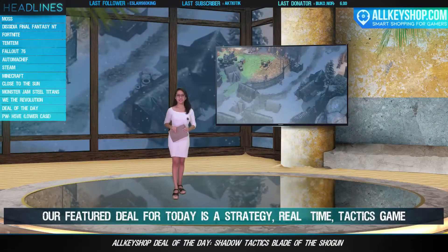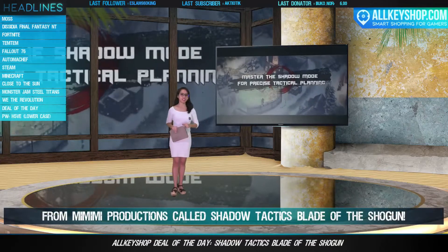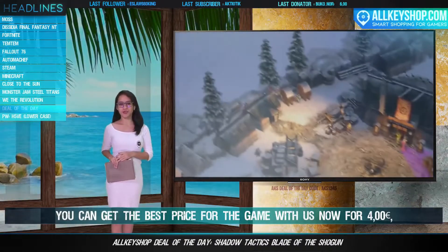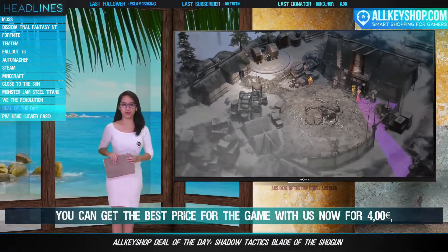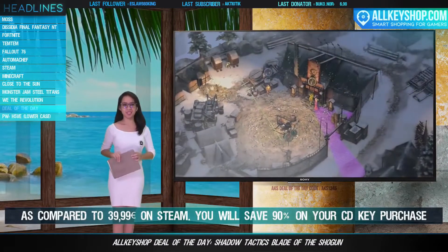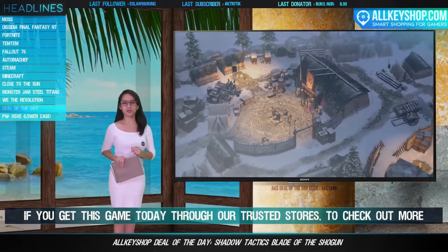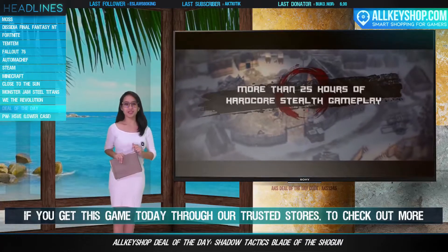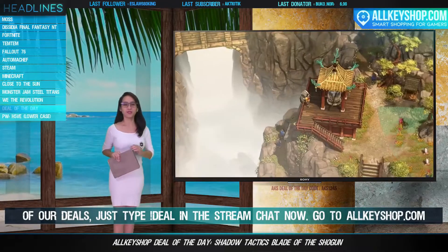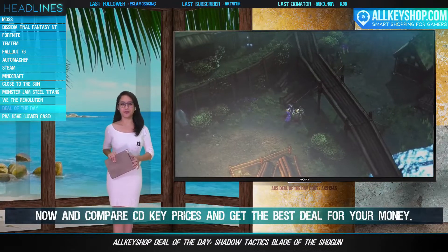The featured deal for today is a strategy real-time tactics game from MiMiMi Productions called Shadow Tactics: Blade of the Shogun. You can get the best price for the game now for €4, compared to €39.99 on Steam — that's a saving of up to 90%. To check out more deals, type exclamation mark deal in the stream chat, or go to allkeyshop.com to compare CD key prices and get the best deal for your money.